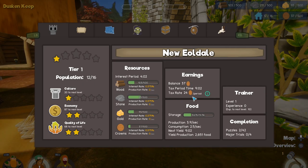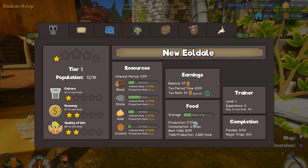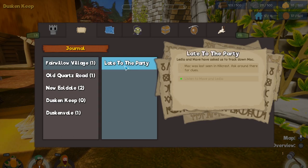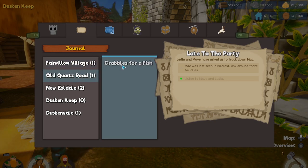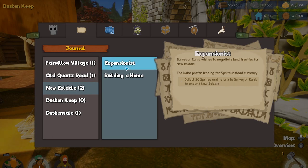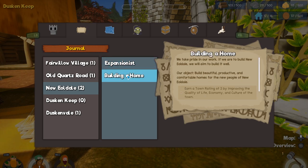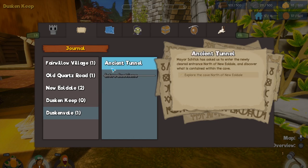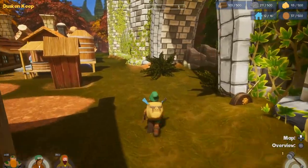We've got taxes based on the number of people living there and how productive they are, the amount of food we have, the amount of resources we have. The map is pretty big and it's not just our town — I've got quests from a whole bunch of different places. We need to get crab apples for a fish, find 20 sprites to expand our town, get a town rating of two, and discover what's in a tunnel north of New Aildale.